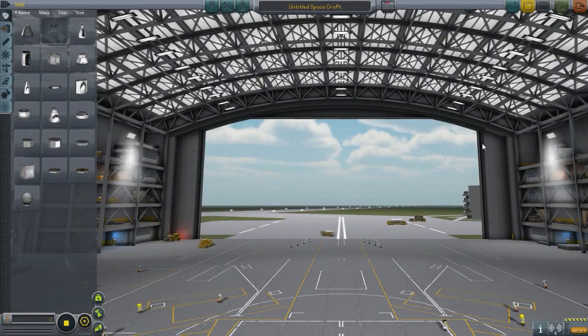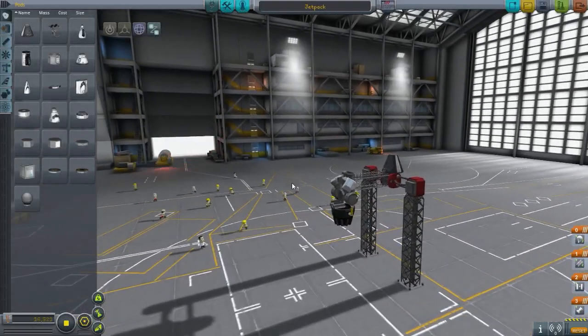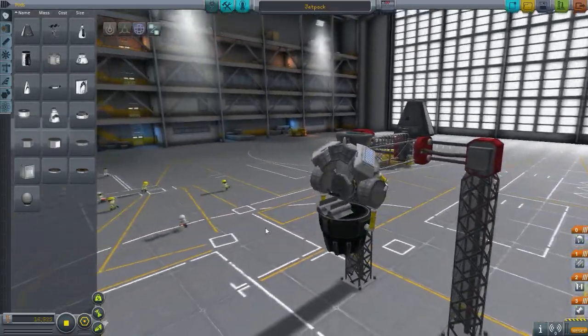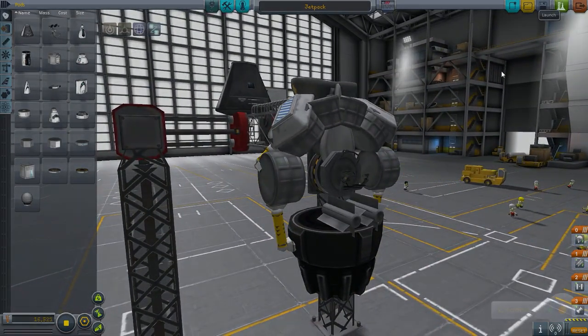Hello everybody, welcome back to Kerbal Space Program. My name is Chris and this is the Subscriber Designs episode 24. Today we're gonna start off with the jetpack, and this is made by 8R Stones, also known as Geist3002. Now this is a jetpack, and we've never tried a jetpack before on this channel as far as I can remember, but it's time to start. So let's launch it.